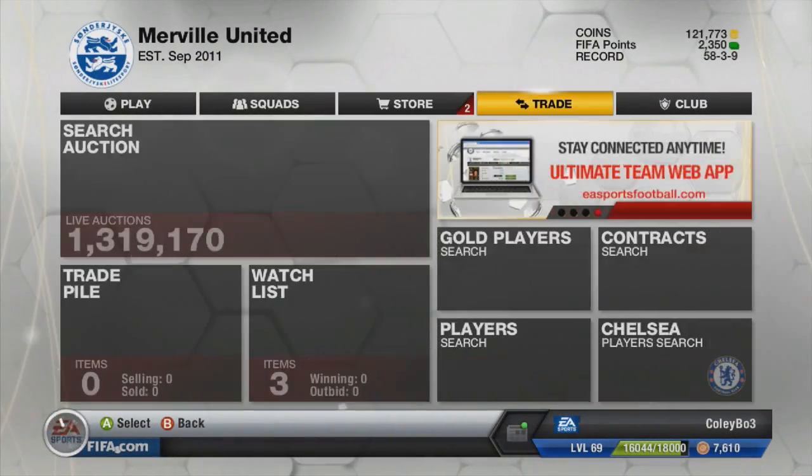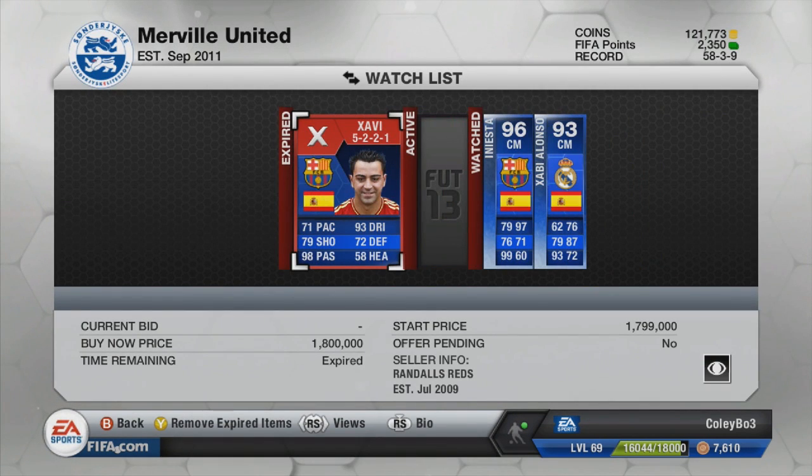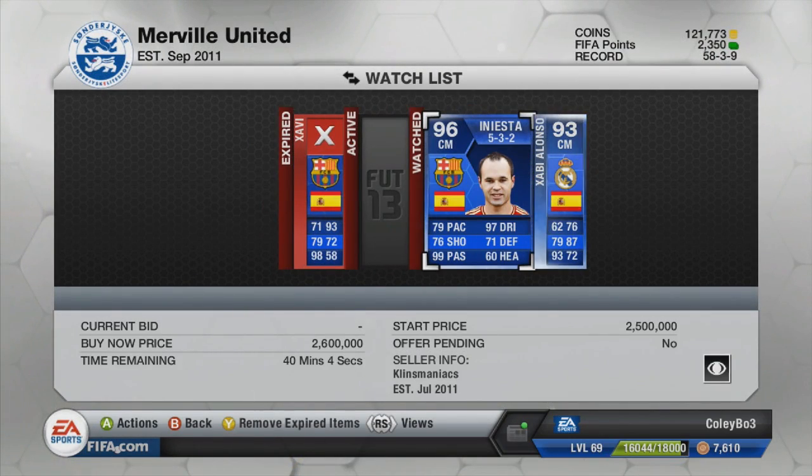Let's get straight into it. I'm actually going to have a look at the three players in the watchlist and just check out their stats and see how good they are. Xavi expired in the watchlist, not sure what happened there. But he has 93 dribbling, 98 passing — he looks absolutely ridiculous. He's 95 rated overall. Next up you've got Iniesta and the one standout stat there is 99 passing. He's also got 97 dribbling.